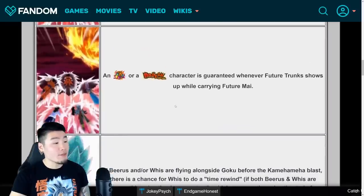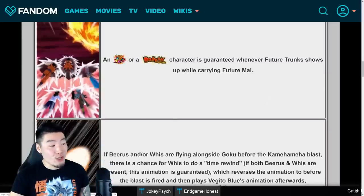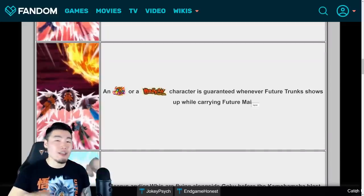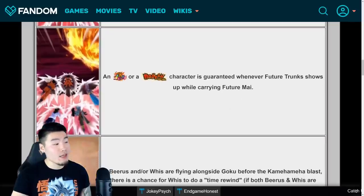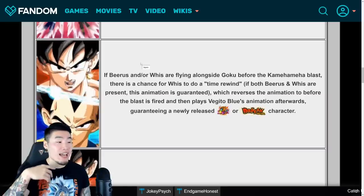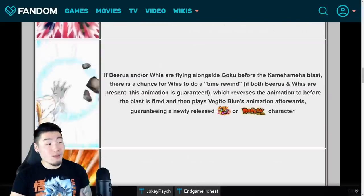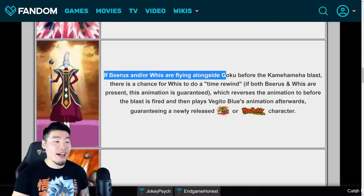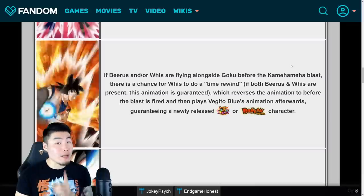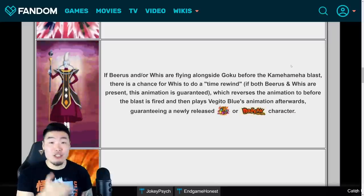Next we have the Trunks carrying Mai animation - basically Future Trunks carrying Mai in his arms - and this guarantees an LR or Dokkan Festival character, working exactly the same as Hercule on Buu except with Trunks and Mai. The next one is super exciting as well because it has the same meaning as the Rose Rift animation. If Beerus and/or Whis are flying alongside Goku before the Kamehameha blast, there is a chance for Whis to do a time rewind.